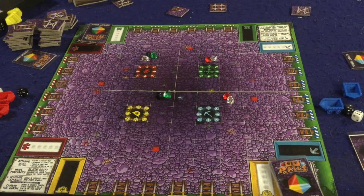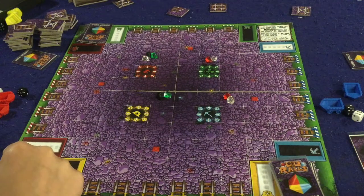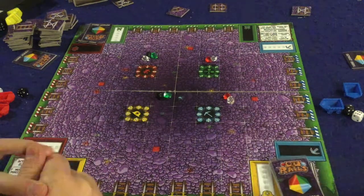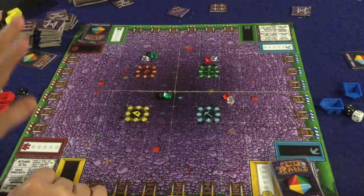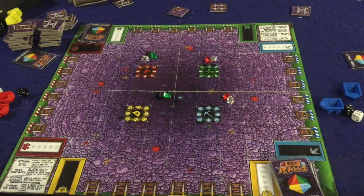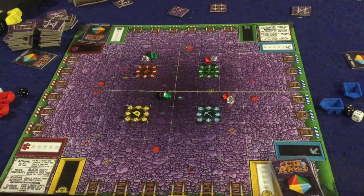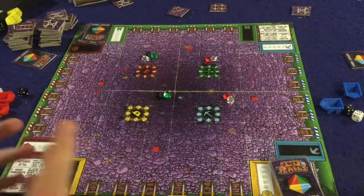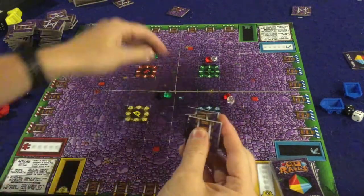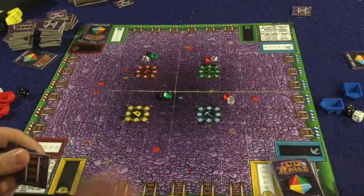Let me show you exactly how the game works. When you first start the game, you'll do this setup where you're making about eight different piles that have to be just right, then you put a Chasm card in one of them. But once you get started, everyone takes four actions on their turn. The first thing you can do is place a track tile. There are four kinds of track tiles: straight track tiles, curved track tiles, T-tiles which allow you to go left, right, or straight, and then four-way tiles which are the nicest but you have to upgrade to get them.